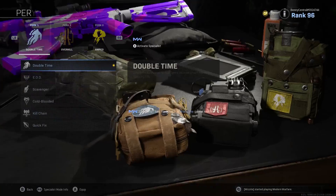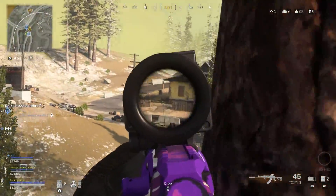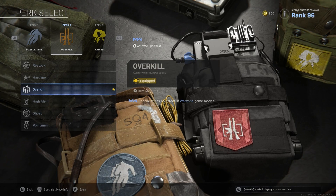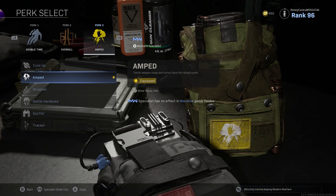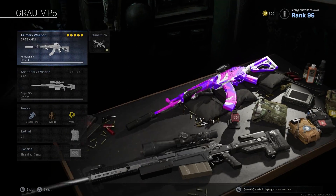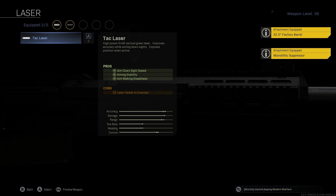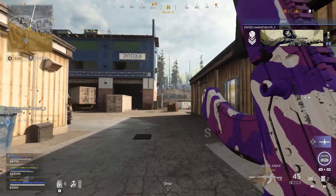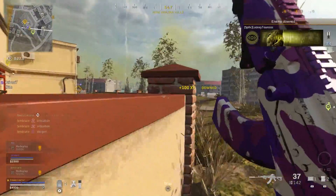For perks, I use Double Time, as map position is one of the most important things in Warzone and Double Time lets you get map position over opponents more frequently. Then Overkill so you can carry the SMG or a sniper, and Amped so you can switch between guns quickly to suit the situation. For equipment, I use a Heartbeat Sensor and a C4. If you also like to snipe, you might want to pair the A-Max with this AX-50 build: the Monolithic Suppressor, the 32-inch Factory Barrel, the Tac Laser, the Singuard Arms Assassin Stock, and the FMJ perk - which is honestly a lot of fun to use.